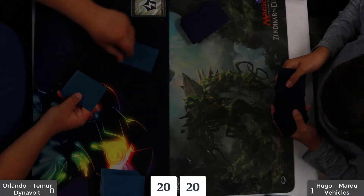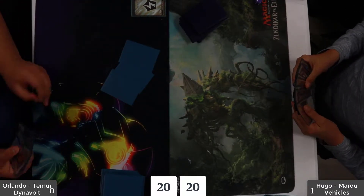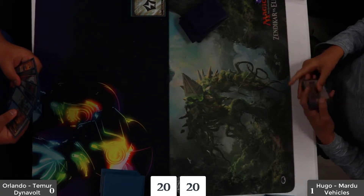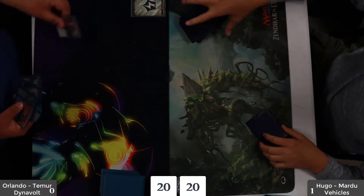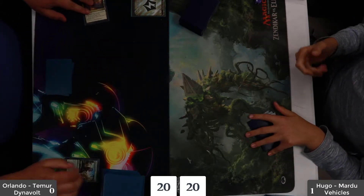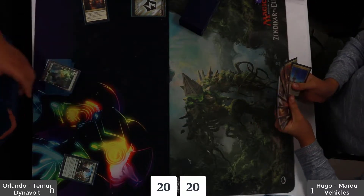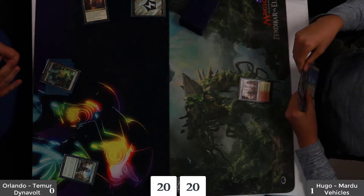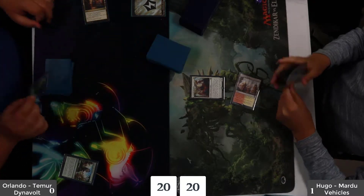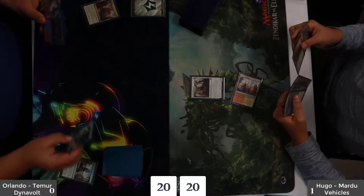Back in game number two. We did a little digging — the reason Hugo didn't have an artifact at the end of the last game is that he was already attacking with the five-five Gideon. When Gideon is a creature, you prevent all damage to him, so by getting rid of the blocker with Unlicensed Disintegration, Hugo could still deal five with Gideon. You could have used Dynavolt Towers to deal three damage and redirect to Gideon, but it wouldn't have actually done anything.